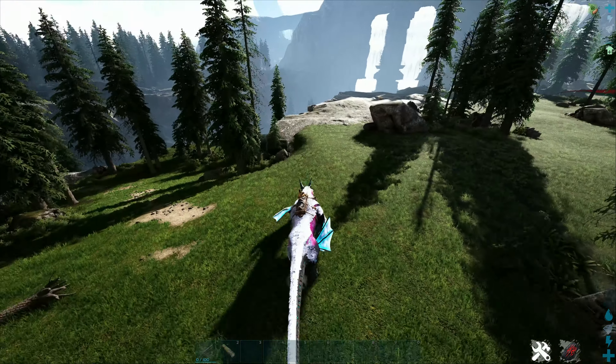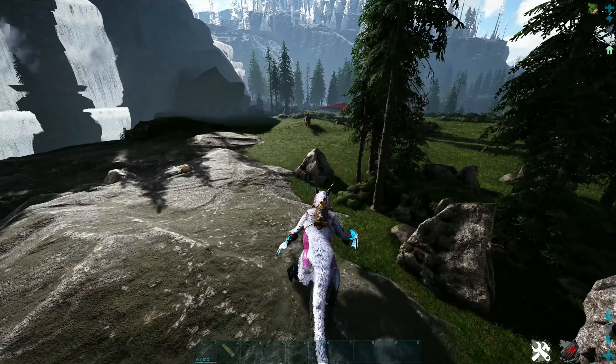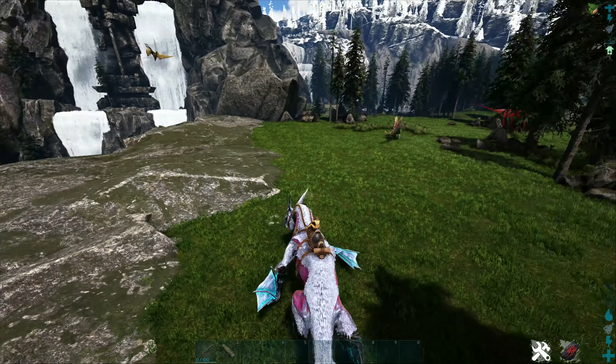To tame a Fjordhawk, you will need to find one first. They will usually be in packs of one or two. Once you find one, try to get it to follow you. You do not need to hit them for this to happen — just get close enough to where they follow.